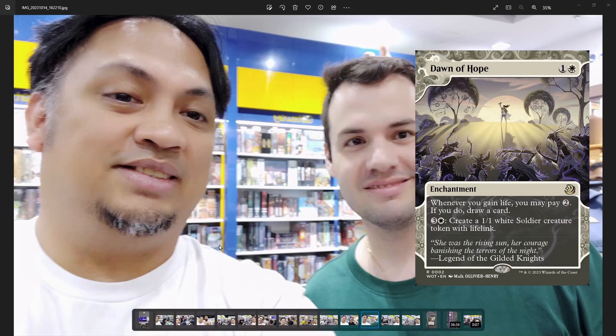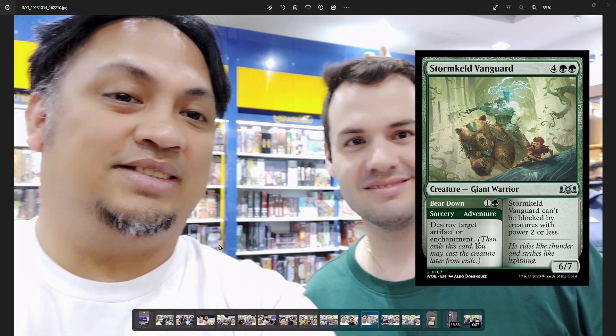Round three versus Mitara — he flooded and I had Garrick's Uprising drawing more cards. Round four versus Francisco we tied. I just survived against the champ, which is a great honor. He had a black-white enchantment stack based on Dawn of Hope, which he was not able to take advantage of because I had the Vanguard that took care of Dawn of Hope in both games.